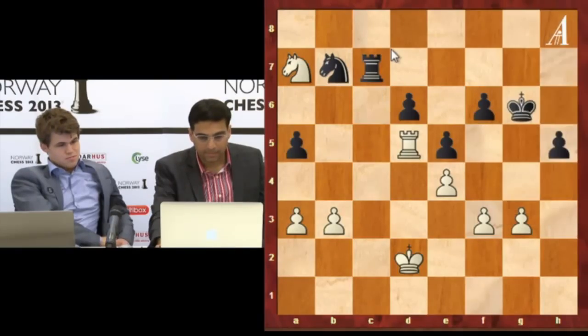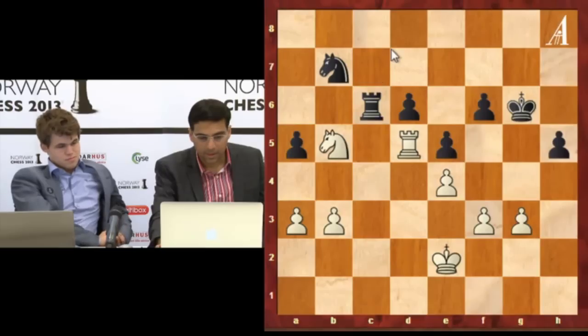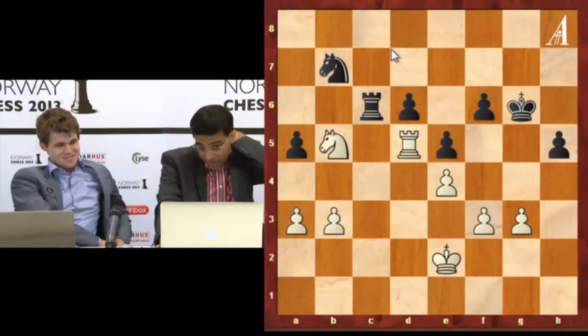So f6 actually threatens knight c5 now, because later on rook d6 will not be checking and forking the rook and the knight. I think rook c7 is precise. And then king e2. I walked into something bad — king f7 — but I didn't see what else to do. I can't play f5. You can go king g7, but this is again like king h8.